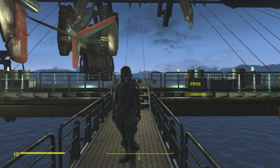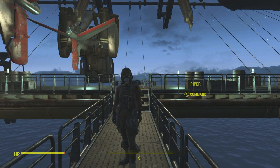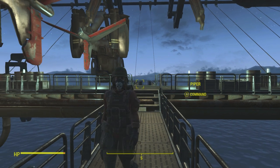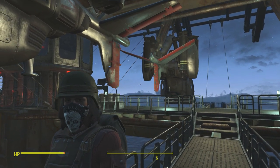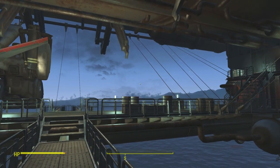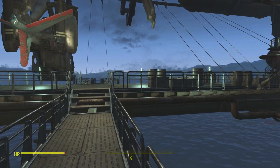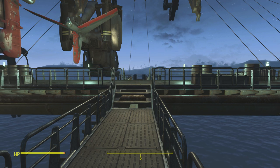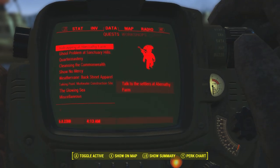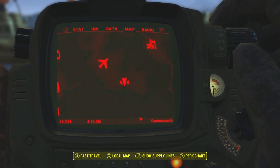Hey, what's up guys, it's Muffly here today to show you how to level up insanely fast using the Brotherhood of Steel side mission. If you haven't done this before, it's actually pretty quick. The statue method is a little bit faster — I'll leave a link at the top of the video and down in the description — but if you don't have all the materials and glitches for that, this method is just as fast, maybe a little bit slower, but it works.